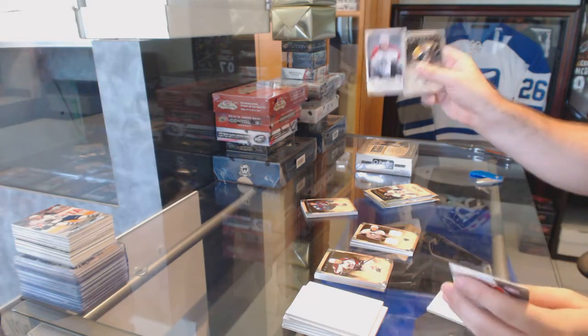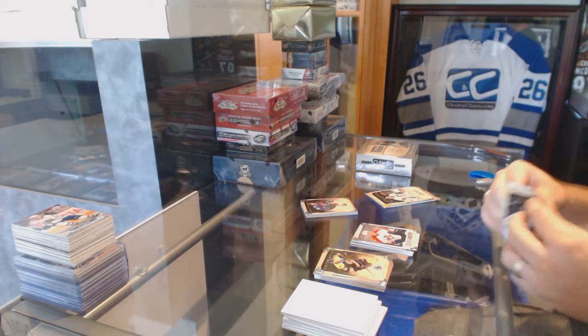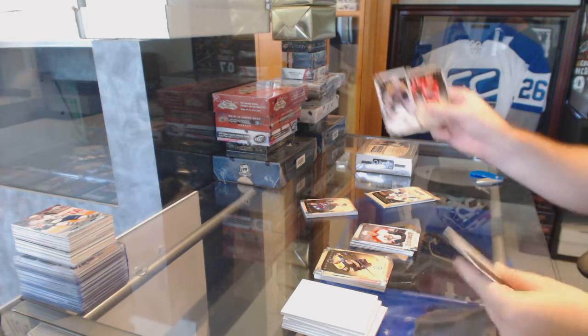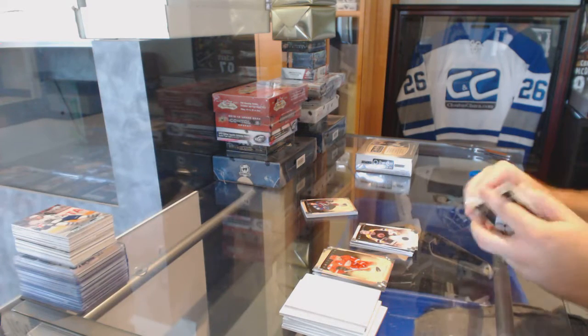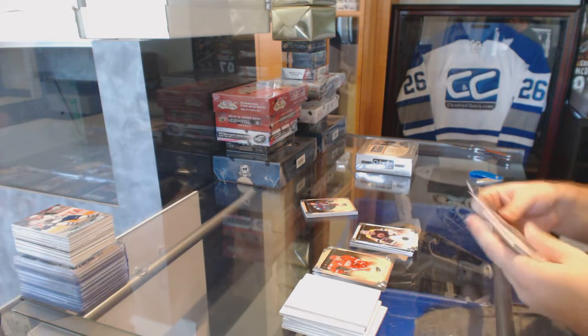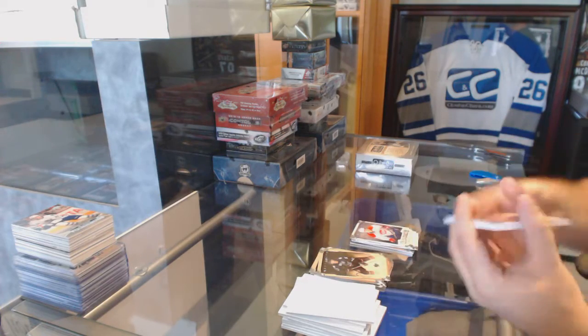We've got a rookie for the Florida Panthers, Nick Bugstad. For the Red Wings, it's Jericho. Bill Ranford, $9.99 for the Boston Bruins. And we've got a Gallagher rookie for the Montreal Canadiens, $9.99.